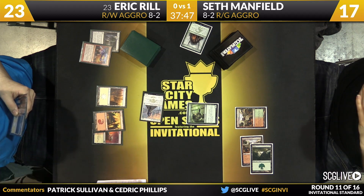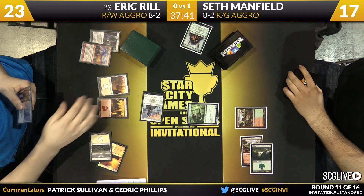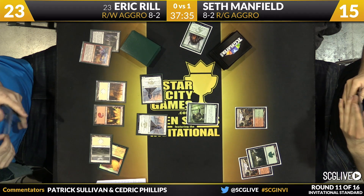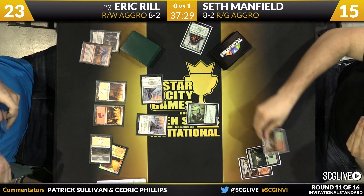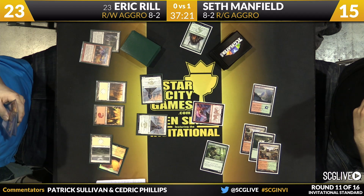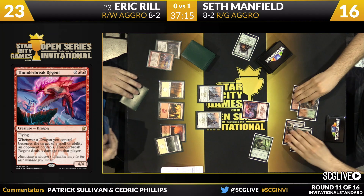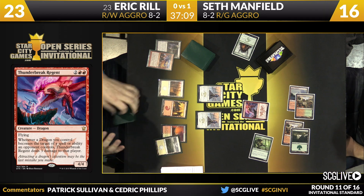Four mana — Thunderbreak Regent, Rugged Highlands, up to 16. That's the brick wall, or at least an attempt to be. This is the stage of the game where Eric needs to produce cards like Stoke the Flames and Chained to the Rocks. If he's able to do that, he might be able to close this game out before Seth can deploy his hand. If he stumbles at this spot, Seth gets an opportunity to take over.